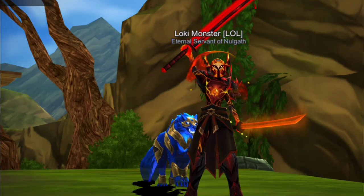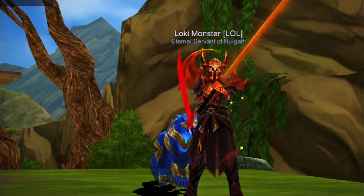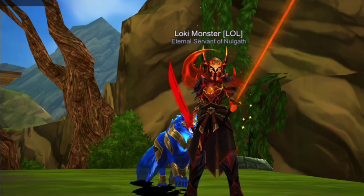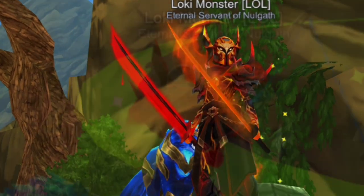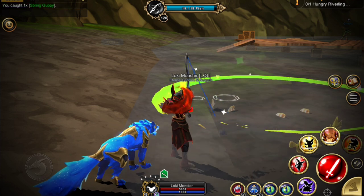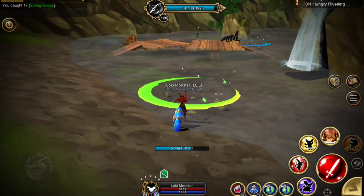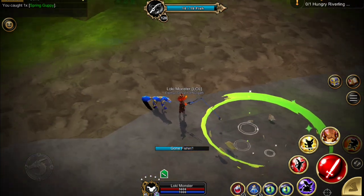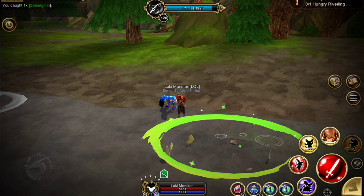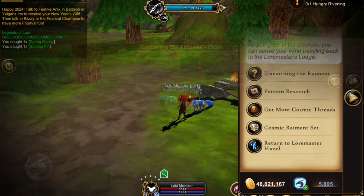Hey everyone, it is Loki Monster here and today I am taking you through the Magical Stein, which is the latest quest that was just unlocked by doing the Cosmic Cloak for the Cosmic Raymond set. This one is going to require that you do some fishing. First off, you want to find a 120 node — the one with the box fish, not the one with the trout. The fish you're looking for is a green fish called a Soaring Fin. You can either stockpile these or do it with your daily, because this is a daily quest.